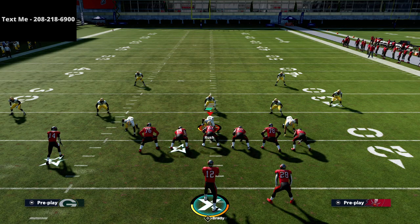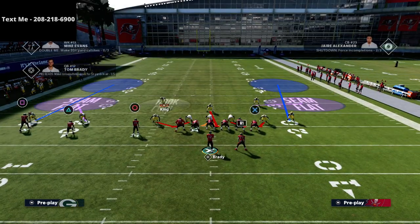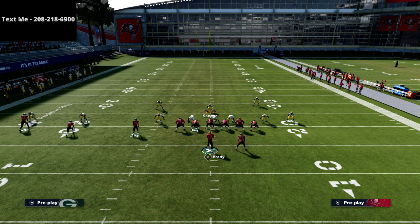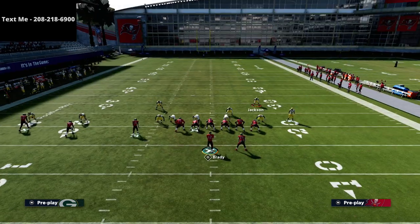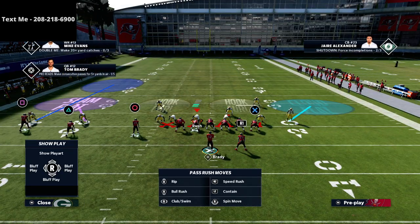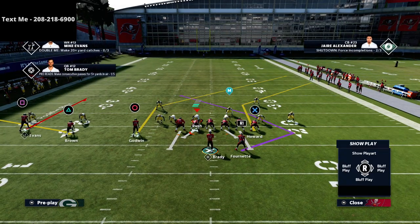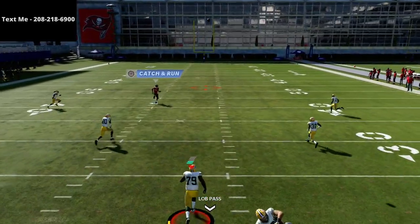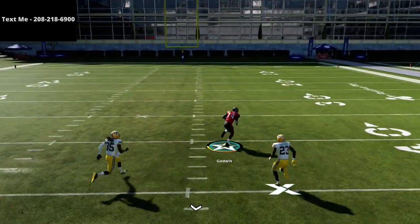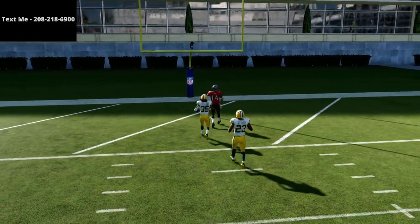You've got a lot going for you in this play. It's very unlikely they're going to make that heavy adjustment because it's very vulnerable. But if you start to notice they're stopping the quick snap that way, all you're going to do is change the hitch to a streak — same concept, they adjust and you just dot it right over the top for an easy read.